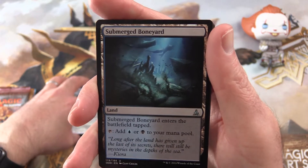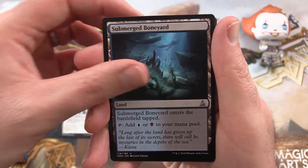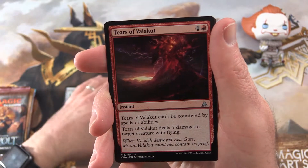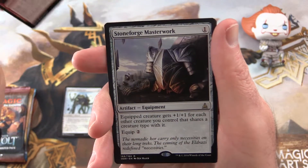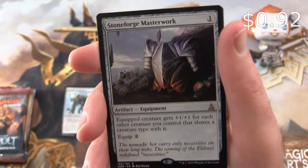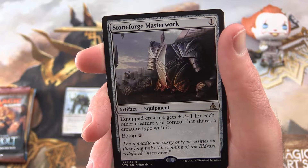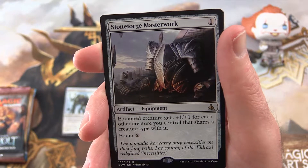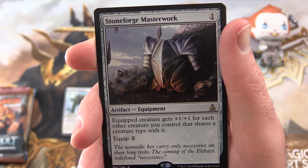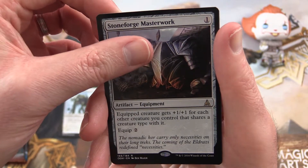For the uncommons we have a Submerged Boneyard — which if I'm not mistaken is getting reprinted pretty soon — a Flayer Drone, and Tears of Valakut. The rare is a Stoneforge Masterwork. I don't know if I've ever come across this one. It's an Artifact Equipment — the equipped creature gets plus one, plus one for each other creature you control that shares a creature type with it, and the equip cost is two. Pretty nice if you've got a big tribal thing going on to pump up your creatures.